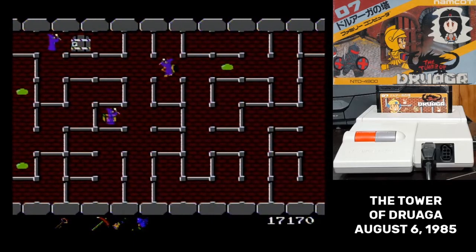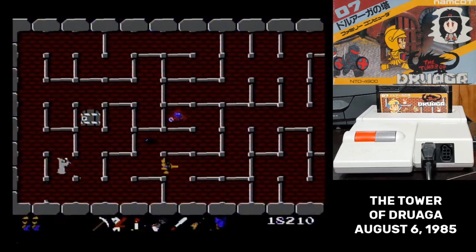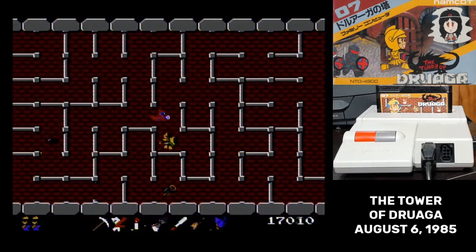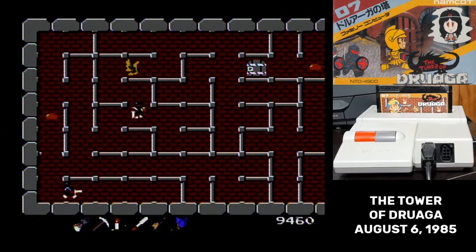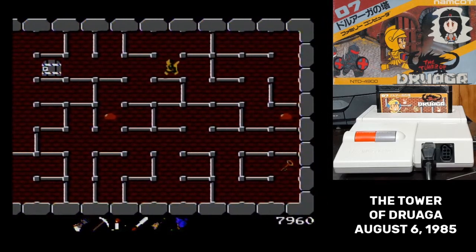Naturally, stronger swords will let you defeat enemies more quickly. The candles make ghosts visible — without the appropriate one, they'll be shooting at you and you won't see them coming. There are a few different types of potions in the game. Some of them increase your strength for just that floor, some weaken you for just that floor, some will give you an extra life, and some are required in order to open up chests on other floors.